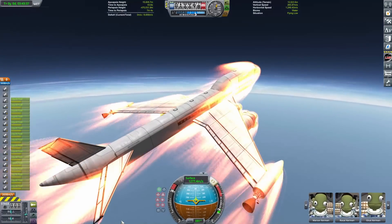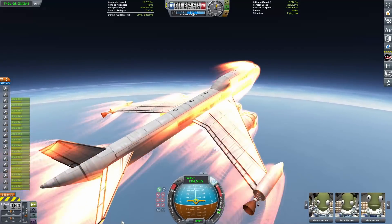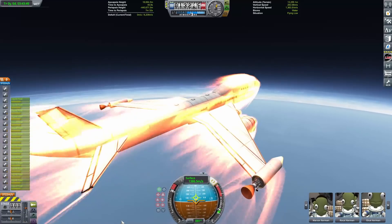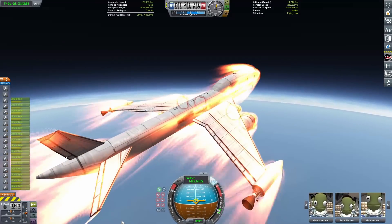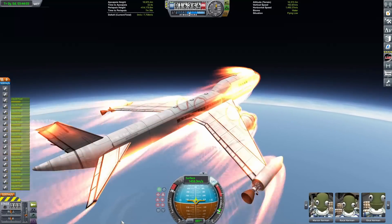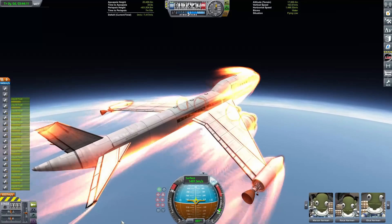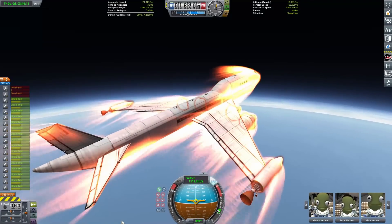As we're crossing kilometers, I'm gonna try and pitch over a little bit. This thing is kind of wobbly and doesn't really like to pitch — SAS is all screwed up. But we do accelerate and get up to just under 1,550 meters a second before we have to switch to rocket engine mode on the rapiers.